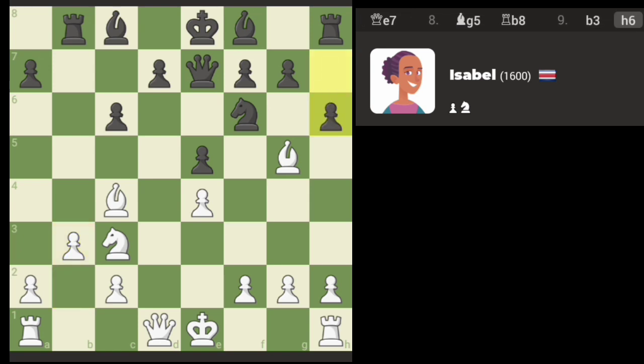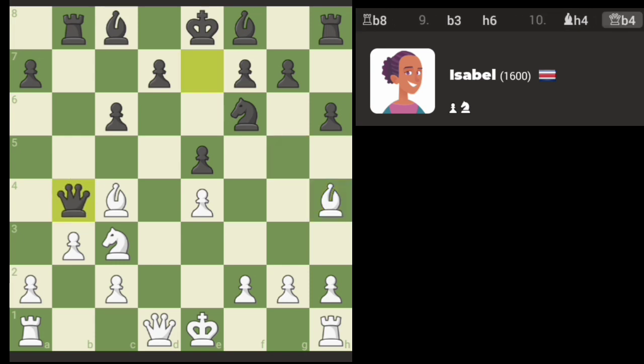Probably rook b1 is better there. Looks like they're going to try to push the pawns to get out of this. Going for the pin there.